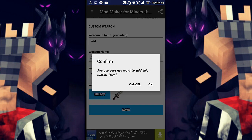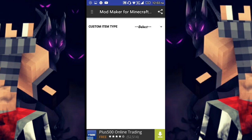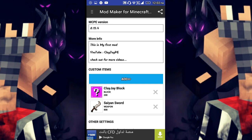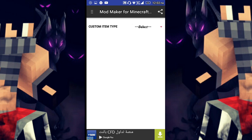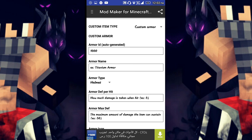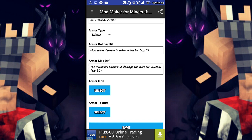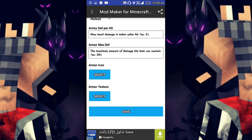Let's add armor — I'm already done with the weapon. The armor name is 'Titanium Armor', and for defense on hit: 5 — that's the maximum damage the item can sustain.